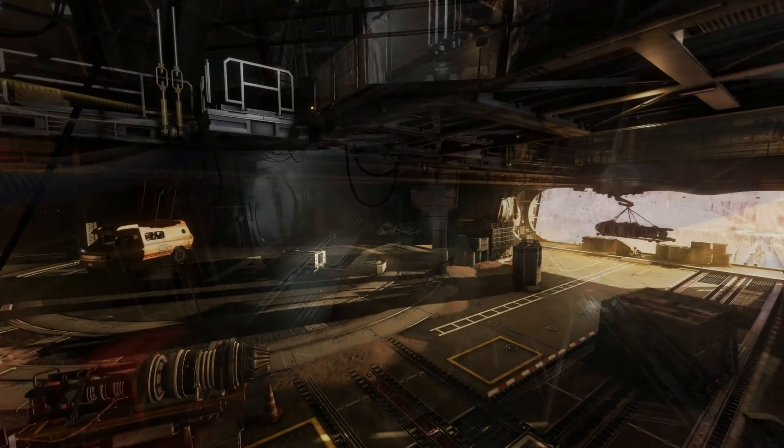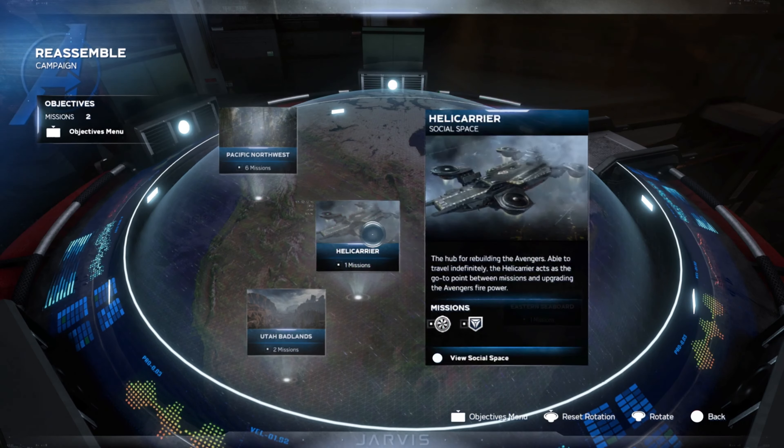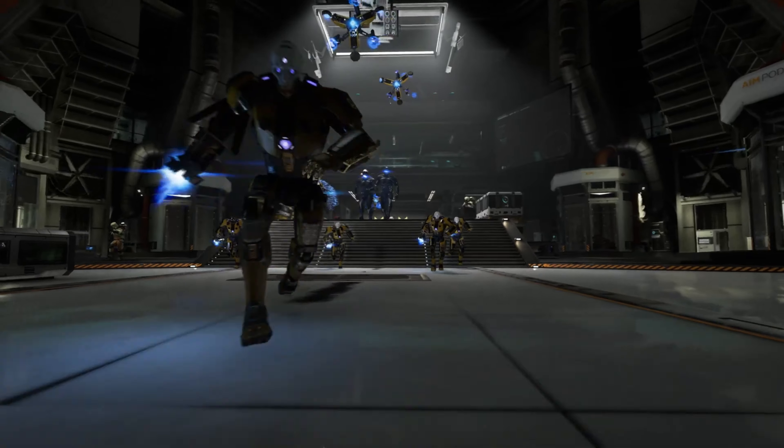As you progress through the beta, you are given access to the Helicarrier, Jarvis, and the War Table, where you can play four-player co-op in three different types of missions: Harm Rooms, War Zones, and Drop Zones.